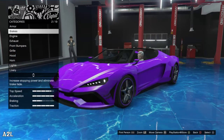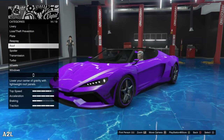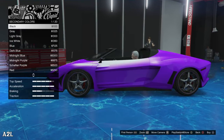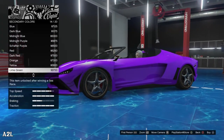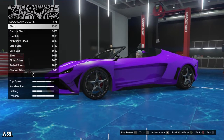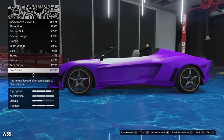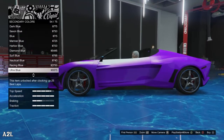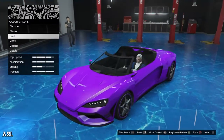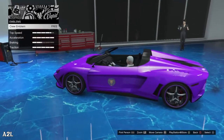I want to show you guys here — you could respray and then secondary. If you change your wheel there, that just shows you can change the color of the wheel. See — maybe you see it better from the metallic. Let's go metallic. It's changing. I put it crew color purple so you can see it really bright there.